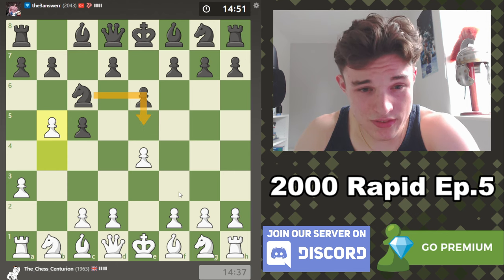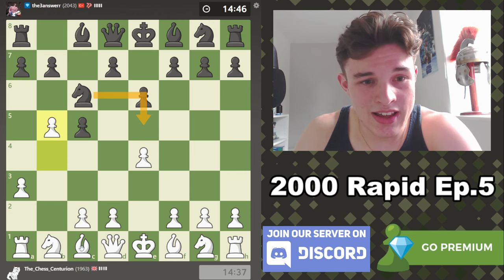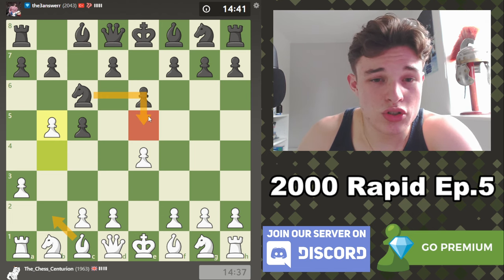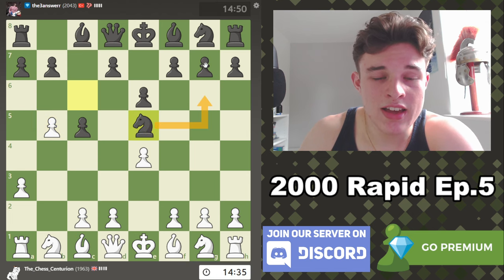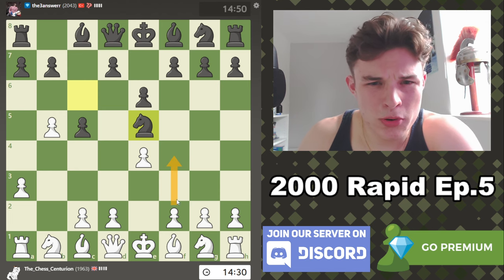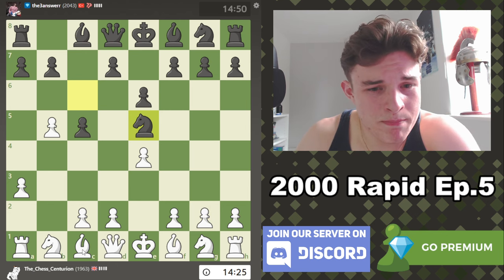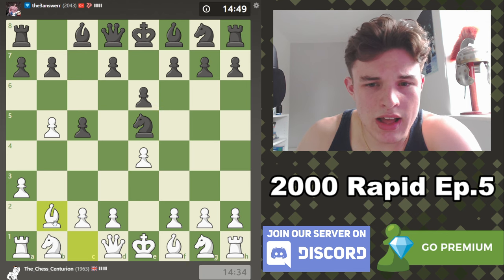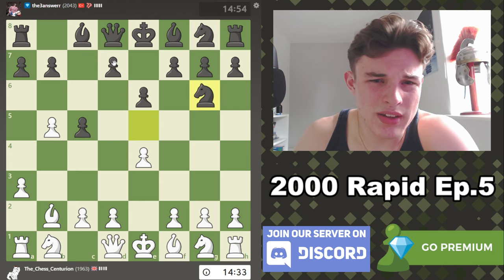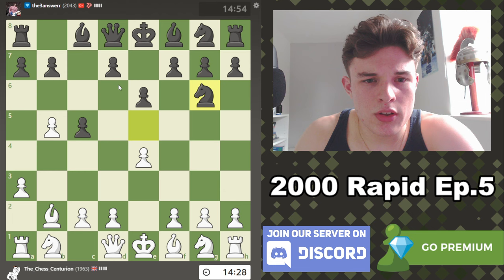I'm expecting Knight E5, and honestly my knowledge of theory is a little fuzzy there. I would assume Bishop B2 is pretty good — just attacking the Knight. If the Knight goes to G6, then we have good scope on the G7 diagonal. We could push F4, but I think it's a bit unnecessary. So I'm going to go Bishop B2. My opponent could do something like Queen C7, or Bishop D6 which would get in the way of the D pawn, but he goes Knight G6, which I honestly wanted to see.